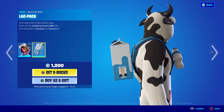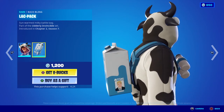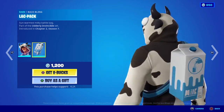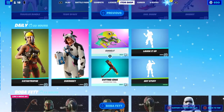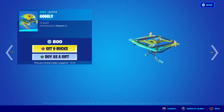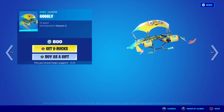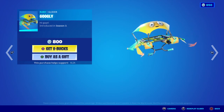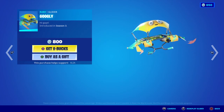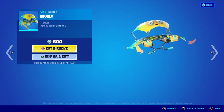Moving on to the back bling - the Sun Warmed Milky Back Bag. I love the fact that the Agency put a missing poster on the milk carton for Agent Jonesy, which is pretty cool. Moving away from this we have the return of the Googly Eye glider - first introduced in OG season 3, so a very OG item. Always makes me laugh when you see googly eyes on stuff.